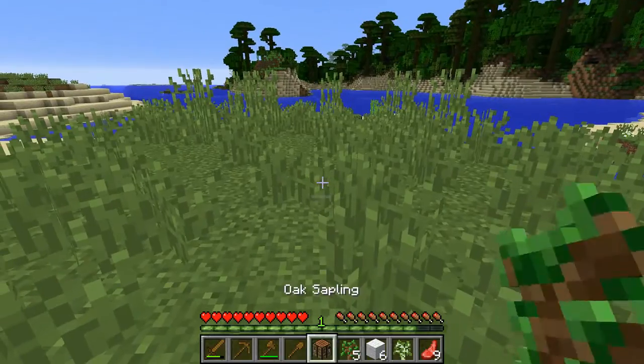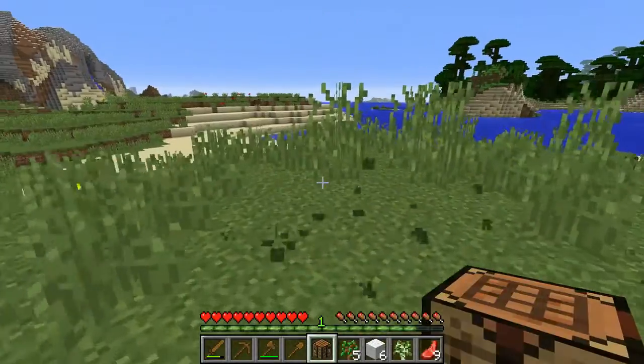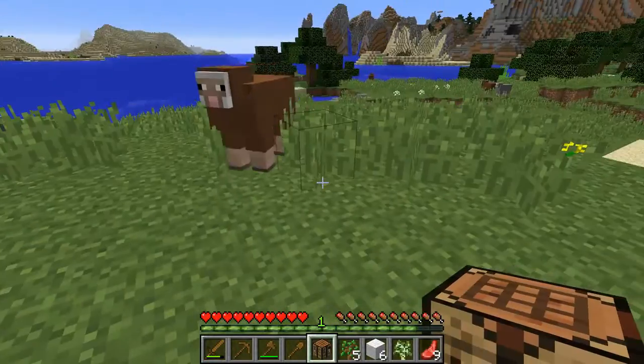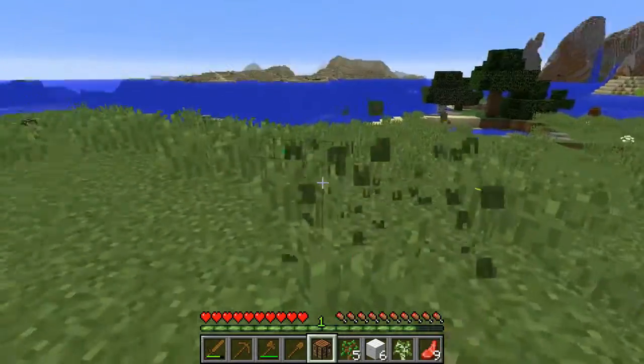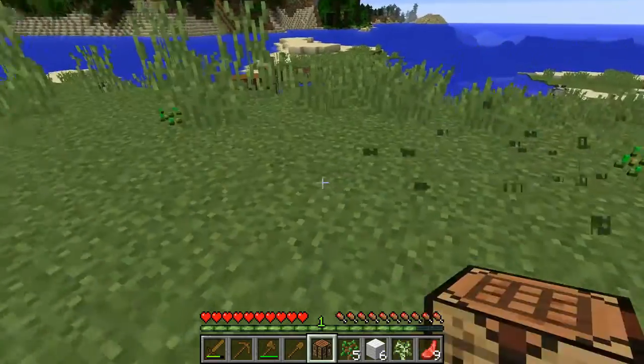Let's come up here to the high ground and work up here where we can see what's around us while we work. This is actually a great spot for a base too. We have our sheep right here, we have some trees, and we even have a canyon over there that has some ore and things in it. It's actually a great place to set up base.